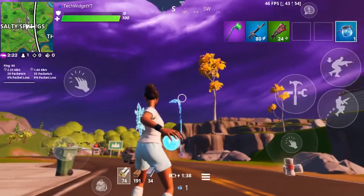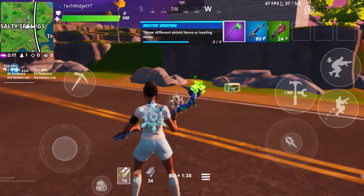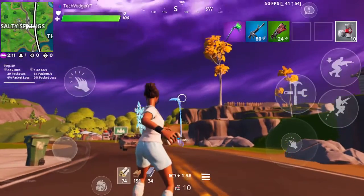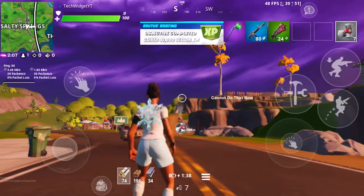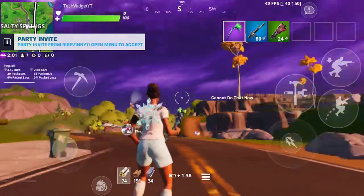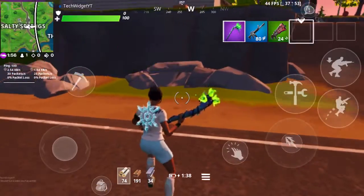Let's try it with some bandages — you aim with it and then you shoot, and it throws one bandage. You can just keep on shooting bandages on top of bandages. And finally, med kits — this works on any heals that you need.